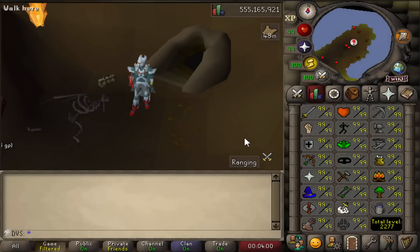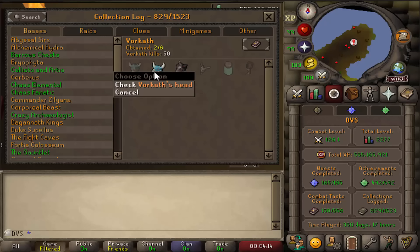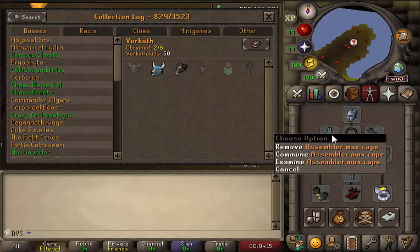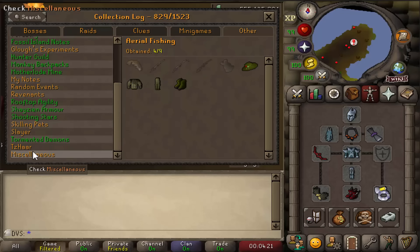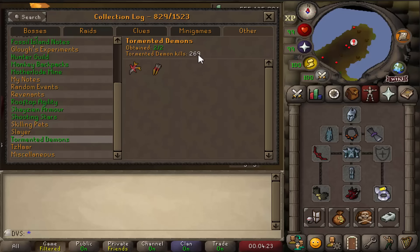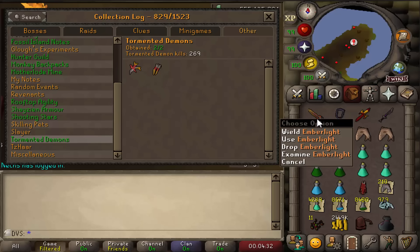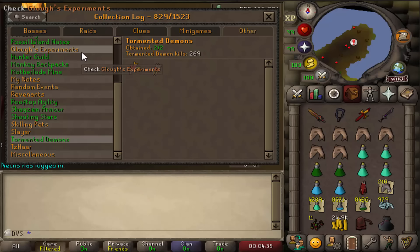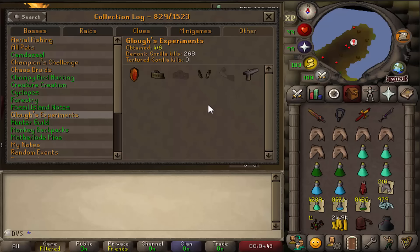Hey, what's going on everybody, welcome to yet another episode of the Maxed Ultimate Iron Man series, where I attempt to fill as many collection log spots as possible, starting on 829. In the last video I got the Vorkath head to make my Assembler Max Cape, then did the new Tormented Demons and green logged that in 269 kills. Then I made my Emberlite, headed to Demonic Gorillas, and got my first Zenite to make my Necklace of Anguish.